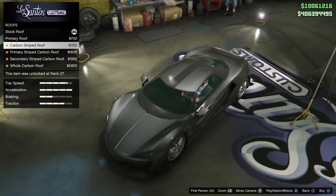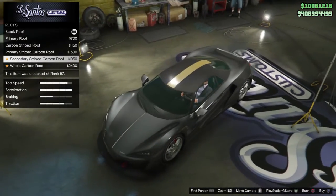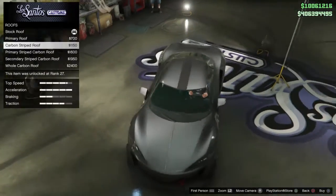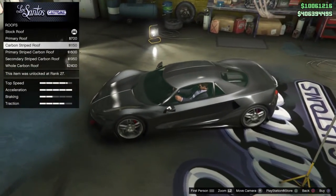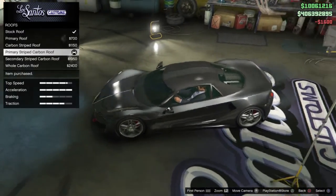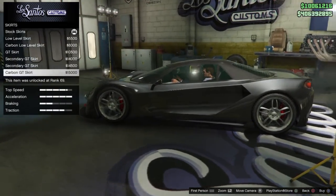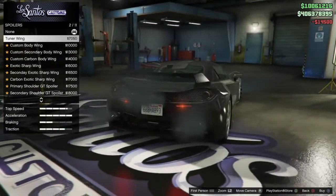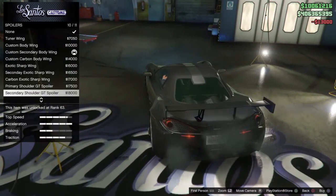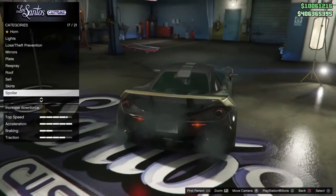Roof. Primary color. Carbon strip roof — oh this is complicated. Yeah I think this is okay. Low level, GG skirt. Oh this is nice. I'll save it for now. Nah, I think the one I got was the best. Yeah this is good.